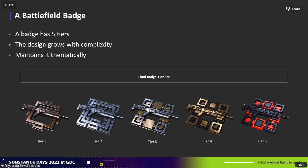Here we're seeing a final tier set. There are five tiers in a set, and the design grows with complexity as the badges tier up. They maintain a consistent language as the player moves through the badge progression, getting a little more complex with their materials and shape language.